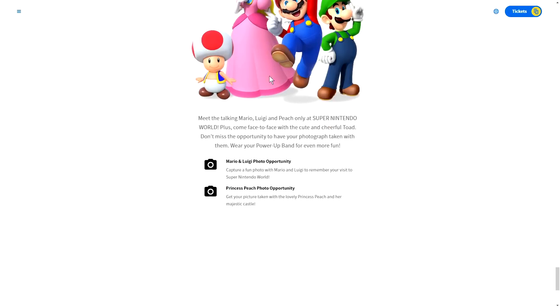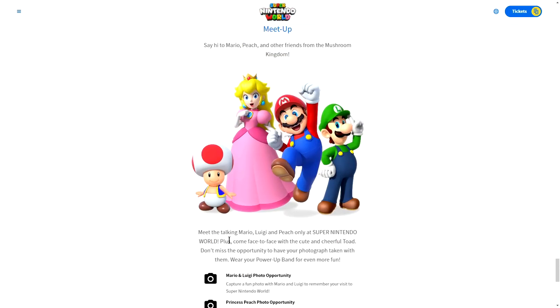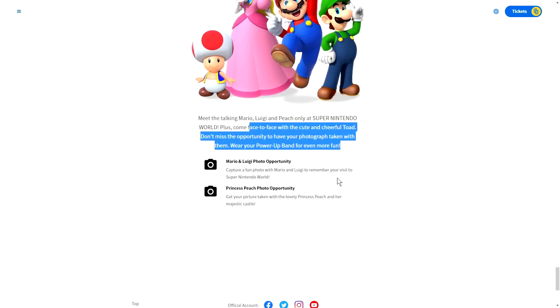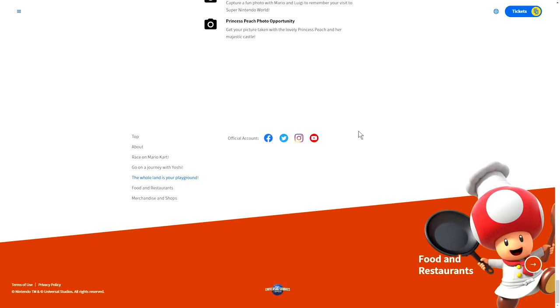You can meet Mario, Luigi, and Peach — meet the talking Mario, Luigi, and Peach only at Super Nintendo World. Plus, come face to face with the cute and cheerful Toads. Toad is not a talking character, apparently. Don't miss the opportunity to have your photograph taken with them. Wear your power band for even more fun. There are photo opportunities with Mario, Luigi, and Peach as well.